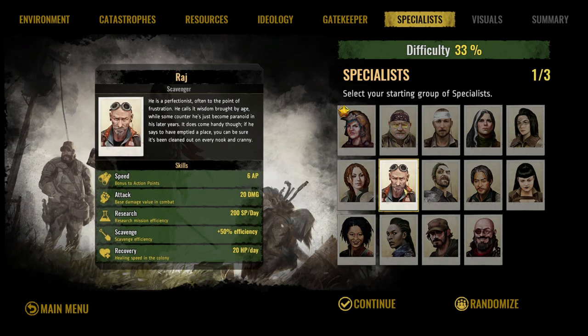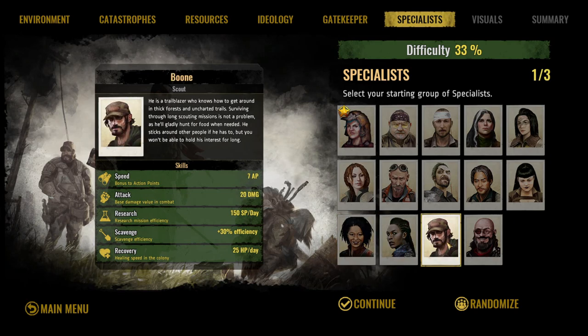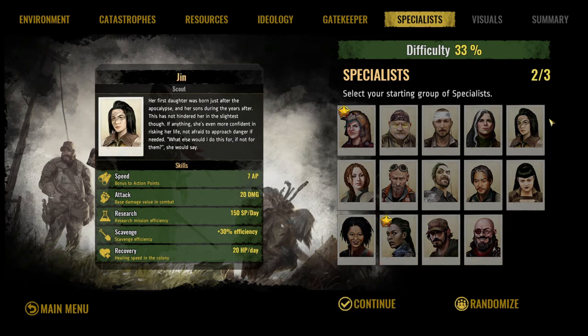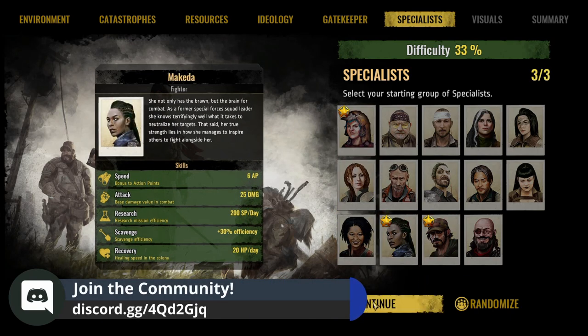After Platy, I recommend Makeda because she's a marvelous fighter — 25 damage and recovers 20 HP per day, which is stunning. Makeda and Baron are basically the same skill set, but I like Makeda better. For the last specialist, you want a scout to scout further on the world map. Either Jinn or Boone works fine — it doesn't really matter which one. I tend to like Boone, so I'm going to pick him.